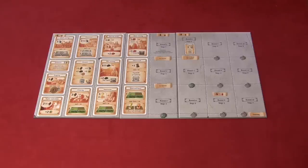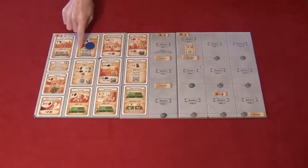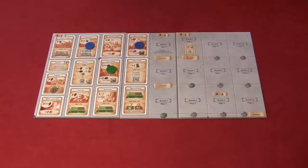The game works by worker placement — you take actions and use your resources. It goes in round-robin fashion. The first player places a token and takes the action associated with that spot, then the next person goes, continuing around until everyone has placed all their dwarves and taken their actions.